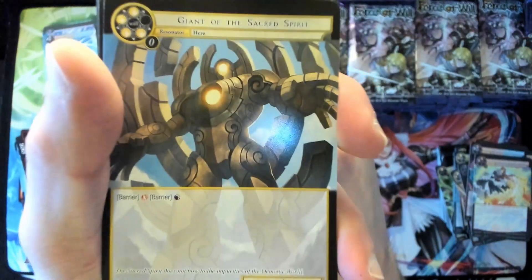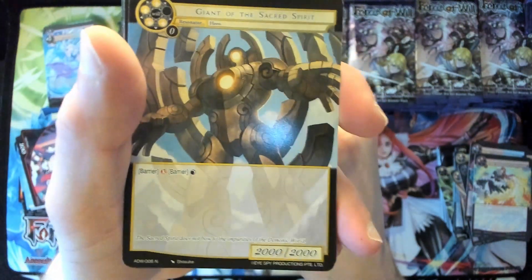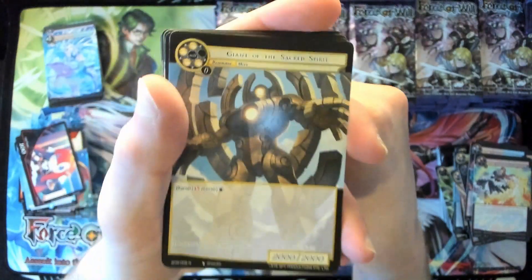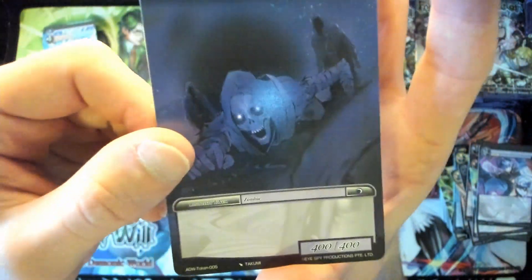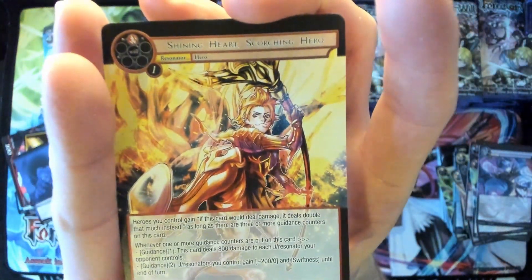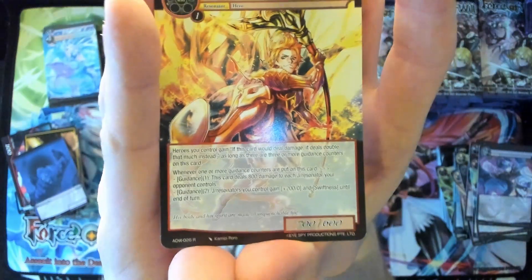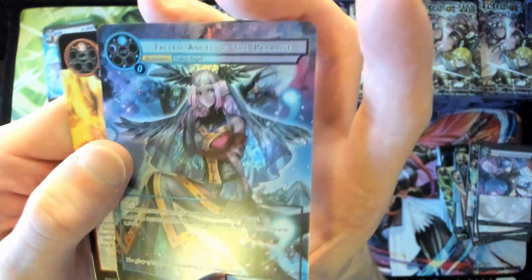Giant of Sacred Spirit — 2000/2000 with barrier, that is pretty awesome. Probably won't see play, but I'd probably run them. Token, Shining Heart Scorching Hero for our rare slot, and Fallen Angel of Paradise for a normal foil.